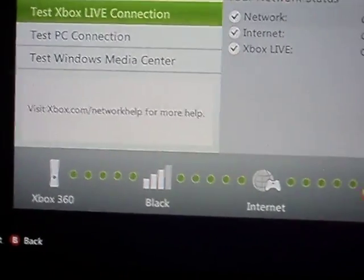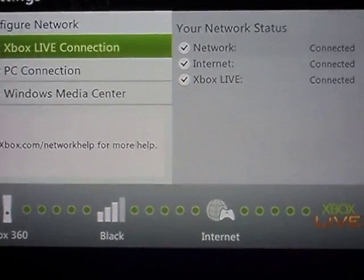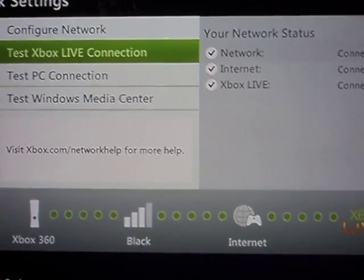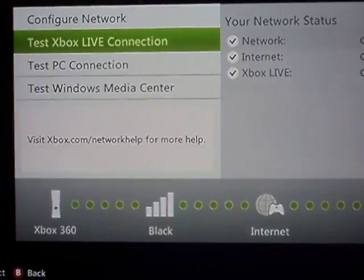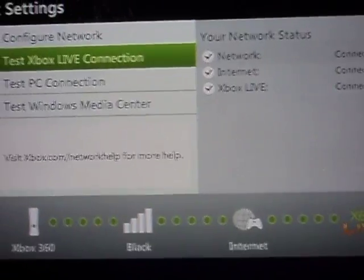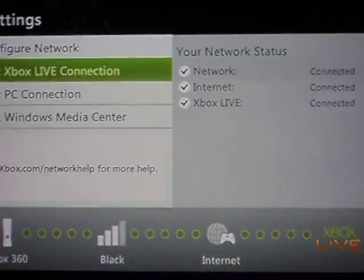I went out to my living room and unplugged the internet cable from the back of my modem, and I also unplugged the actual plug to the wall — the electricity to it. I unplugged both of those, left it out for about 30 to 35 seconds, plugged it back in, came back in here, and tested Xbox Live Connection again. I got no orange dot popping up between Xbox and internet saying your NAT type is set to moderate.